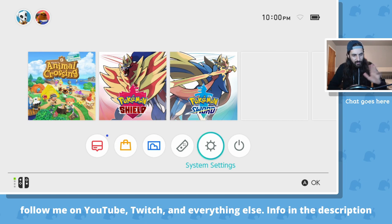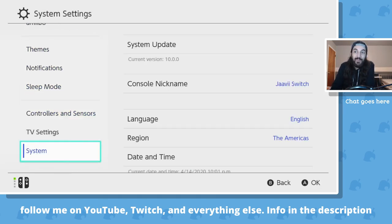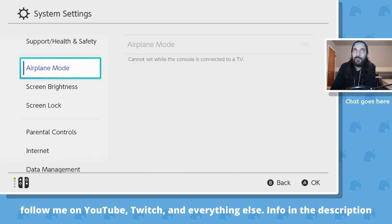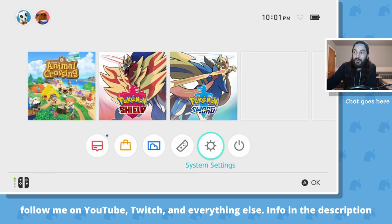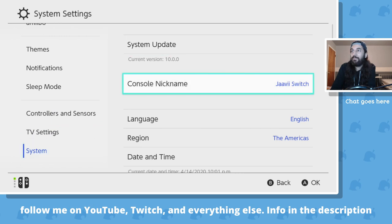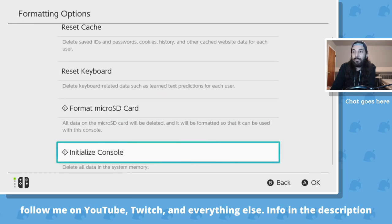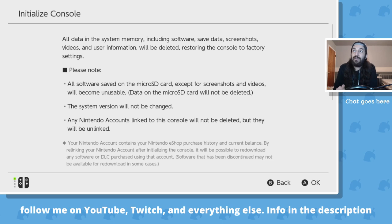So to get to the end of all this, the only real way to be able to play Animal Crossing back on version 1.0 is to wipe your Nintendo Switch. You're going to go to Settings, all the way at the bottom, System, all the way at the bottom, Formatting Options, Initialize Console. This will delete all data in the system memory — including software, save data, screenshots, videos — everything is going to be deleted and restored to factory console settings.